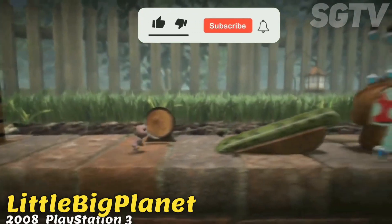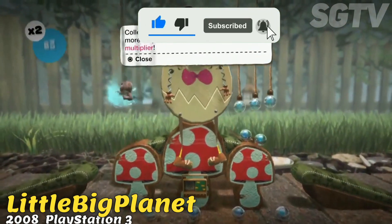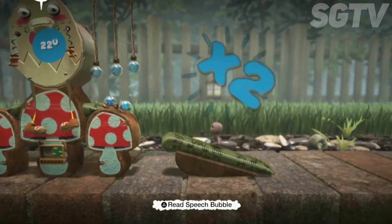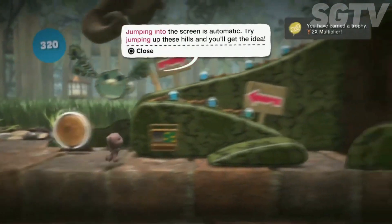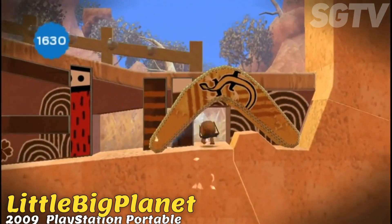Little Big Planet is a 2008 platform game developed by Media Molecule. The player character is Sackboy, a brown ragged doll with the ability to create. The level editor is the main focus of the game, allowing the player to create levels and publish them online.